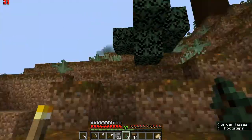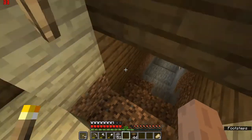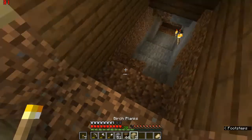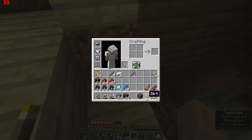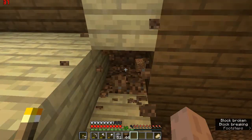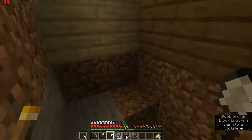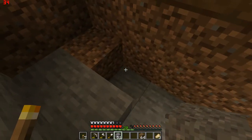The spider's getting close. We're going to take care of the stairway first using the two birch planks we already had. Let's take care of all the dirt here so we don't have to deal with it. We'll make one stack, just to save some, just in case.